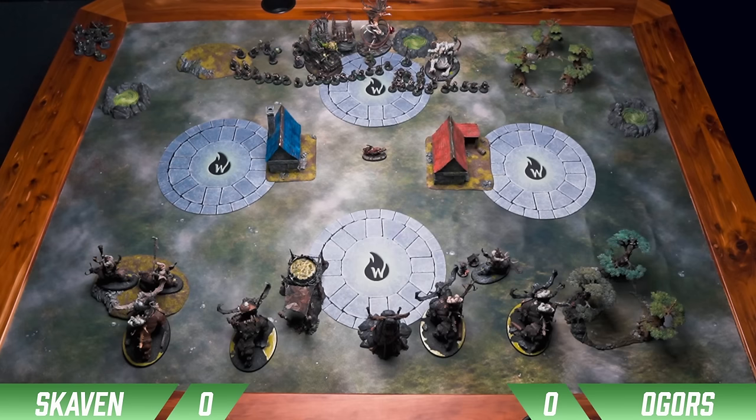So that's going to be it for the round. I score 1 for the active objective, 1 for having a Locus on it, plus 1 for killing a Wizard, and then boom for my Battle Tactic — five points total.